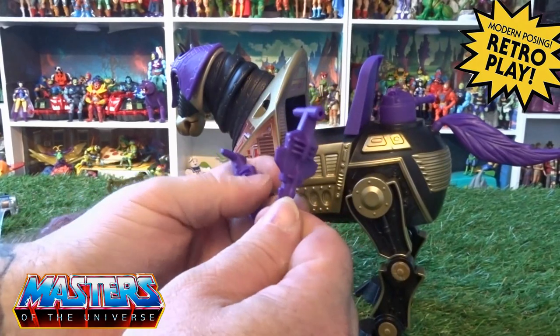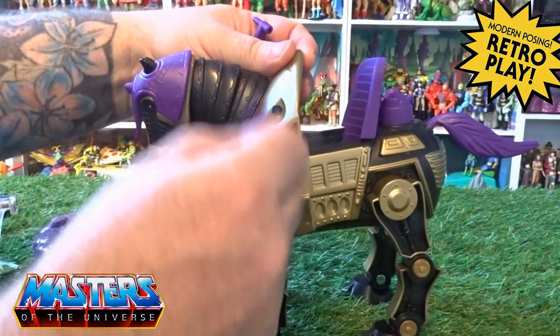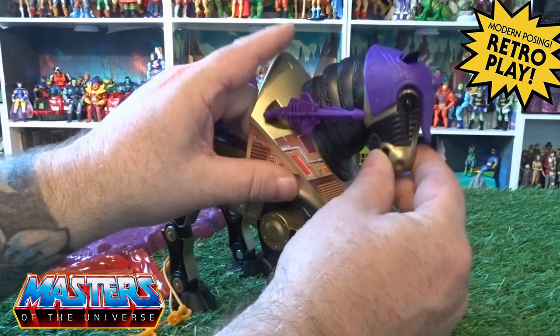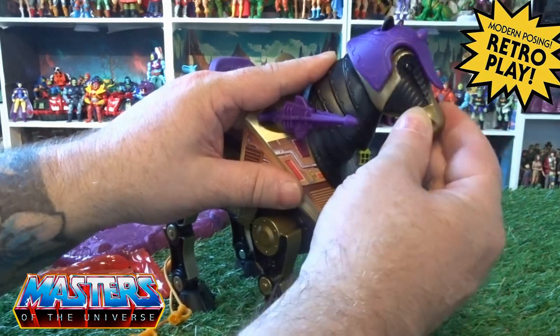He also comes with his two little front blasters — they've just got little pegs on where you can slot them in on the side. His head is on a little pivot, and the neck is on a pivot as well.